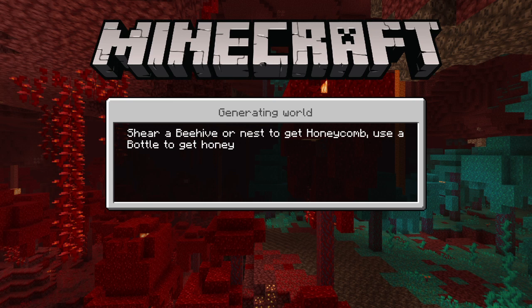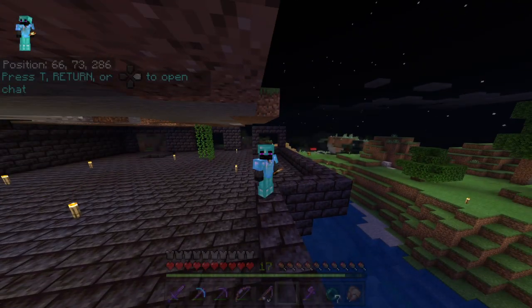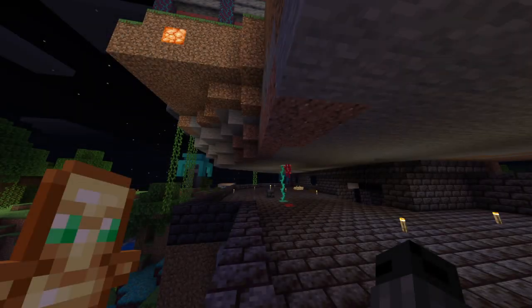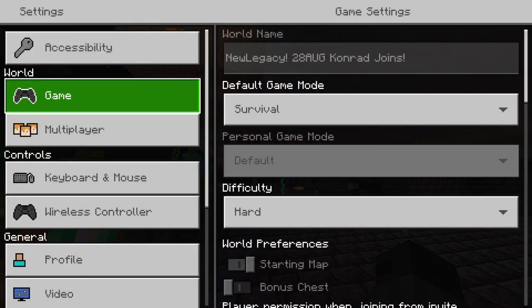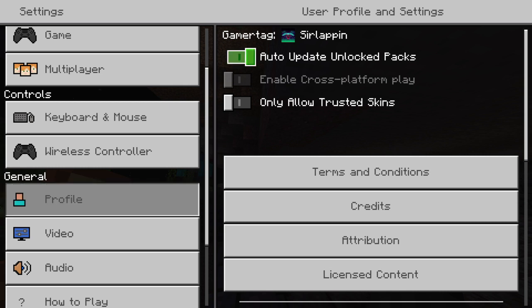But that's all I have to offer here. I appreciate that my skin is working. If your skin still doesn't show up — like if other players can't see it but you can see it with your hand — you might just have to change it from your profile with crossplay.